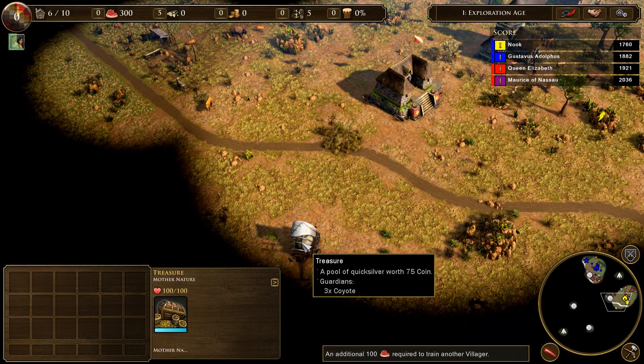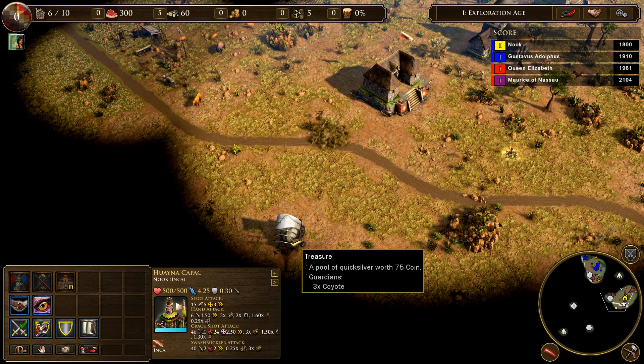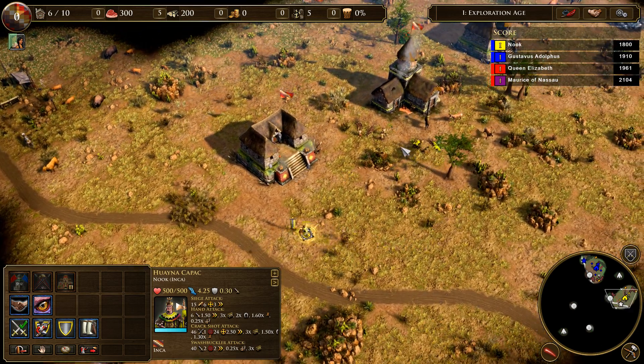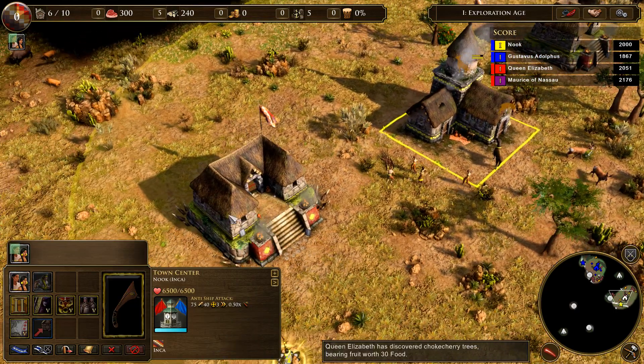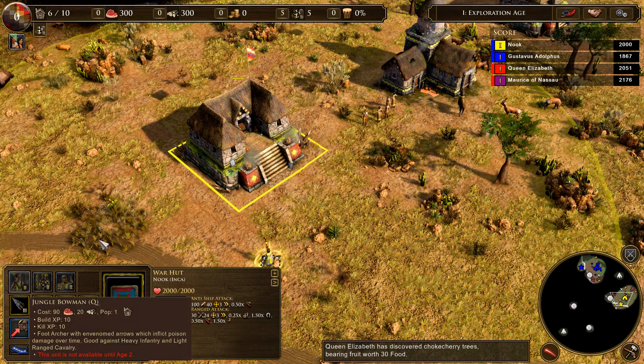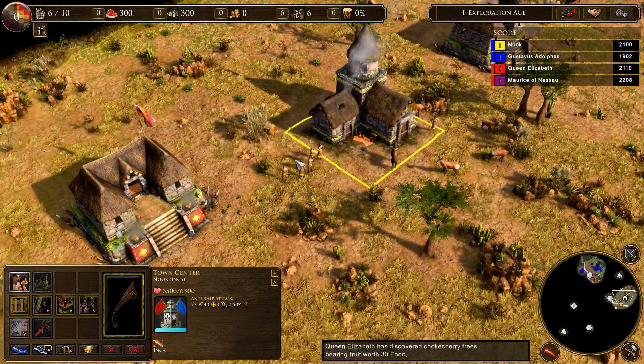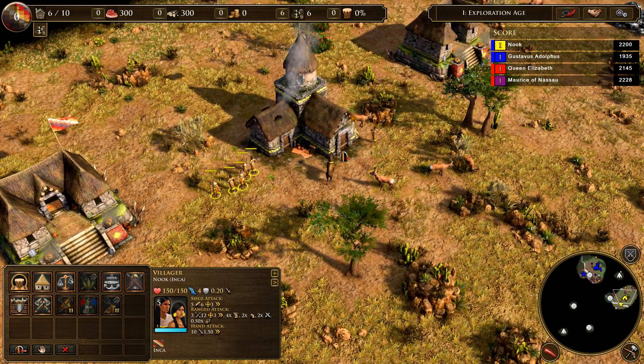There's treasure! Can you get that? There are three coyotes guarding it so we probably shouldn't go after that yet — we'll get it as soon as we get some sort of fighters, which I can almost get here as soon as we get to level two. We'll get some more folks coming out — the goods have all been gathered.